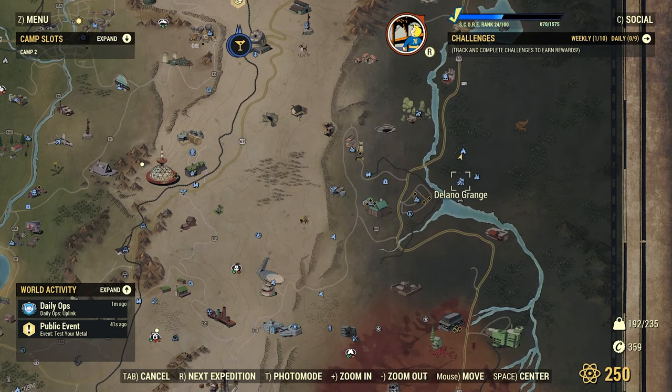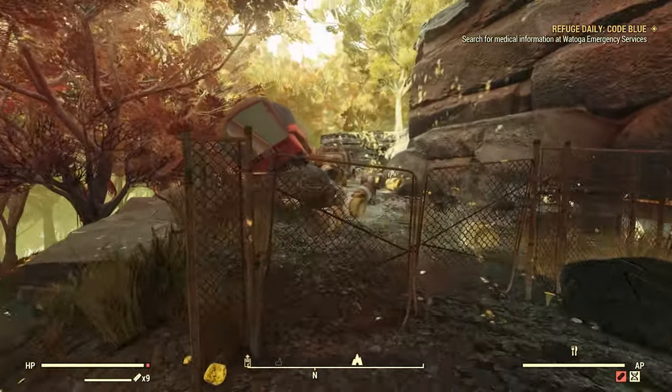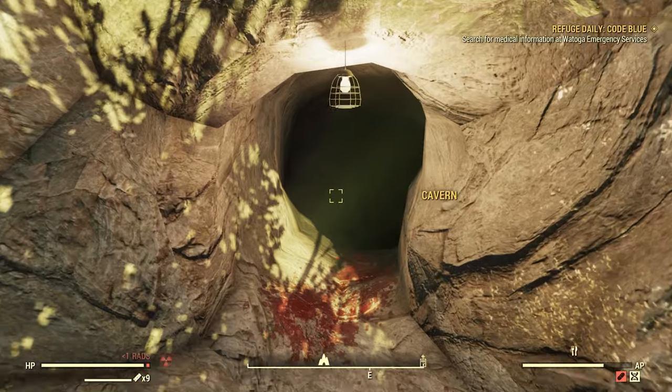You come over into the Mire, right above Tanagra Town. There's a place called Abandoned Waste Dump. You want to come here — it looks like this. You just jump over or walk between that fence. If you don't have Marsupial, you go to the cavern.